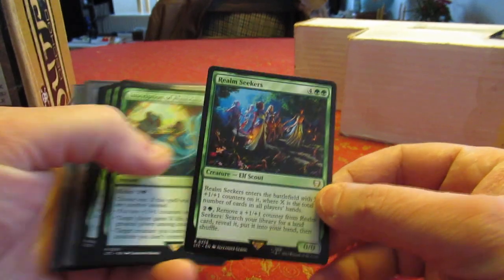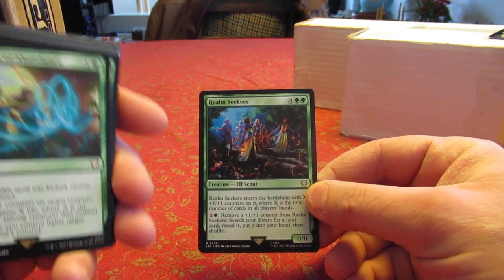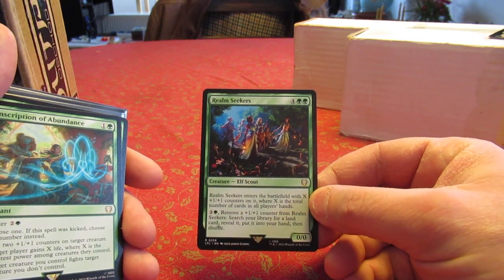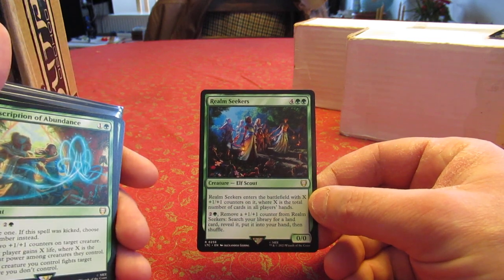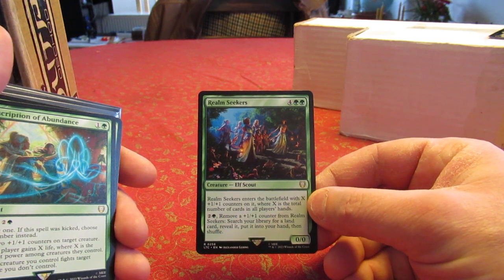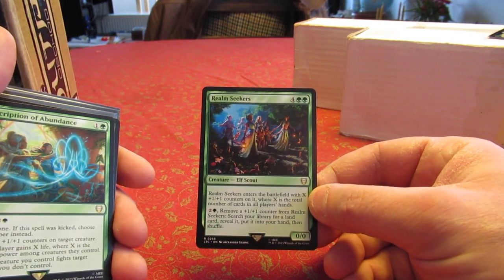I've already got the changes prepared. I'll start by talking about what I took out. I took out Realm Seekers. If you've seen any of my videos about Galadriel, I kept going on about how for six mana it should be a nine-nine. I typically play in a three-man pod, so when I cast Realm Seekers all of us should have three or four cards in hand, so I expect a reliable nine-nine or twelve-twelve.